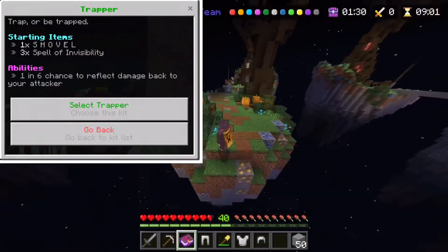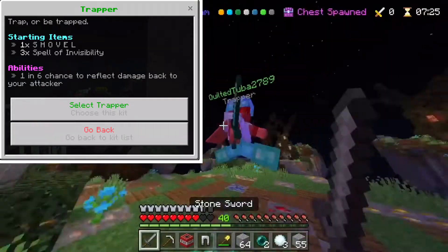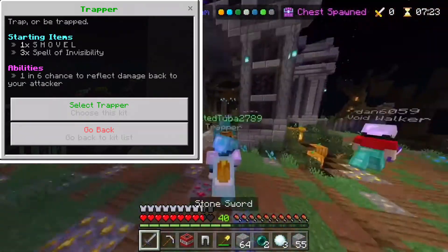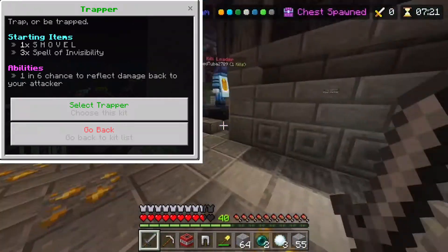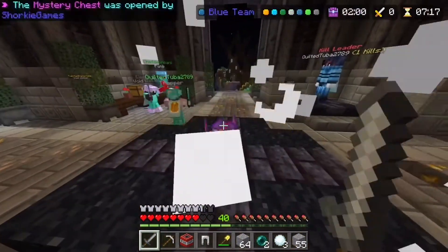After that there is the Trapper. This kit gives you a spell of invisibility, a golden shovel, and a cool perk where there is a 1 in 6 chance that 50% of damage dealt to you is deflected back to your attacker.